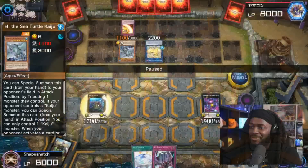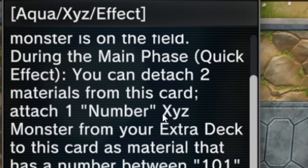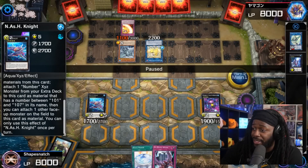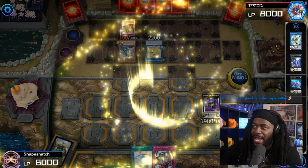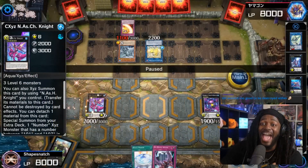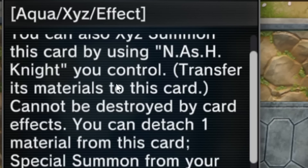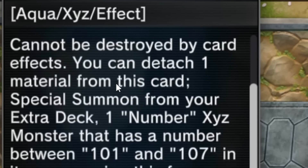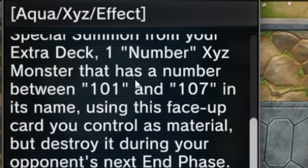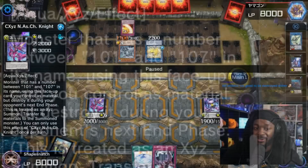We'll activate Gnash Knight here, attaching — hold on. Cannot be destroyed by battle with a Number monster. You can detach two materials, attach one Number XYZ monster from your Extra Deck between 101 and 107 as material, then attach one other face-up monster on the field as material. Pretty good. We'll use it for an XYZ summon — it has 101 as material. We're gonna make Chaos XYZ Gnash Knight. Cannot be destroyed by card effects. Detach one material to special summon a Number XYZ monster between 101 and 107 using this card as face-up material, but destroy it during your opponent's next end phase. Treated as an XYZ summon. Once per turn.